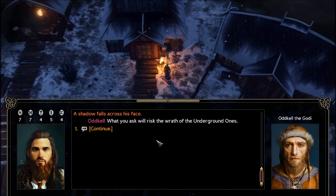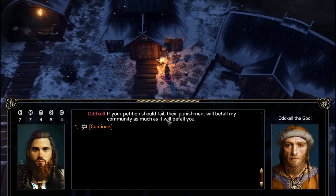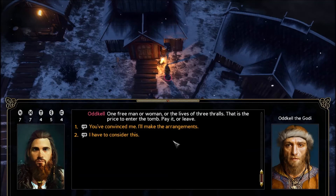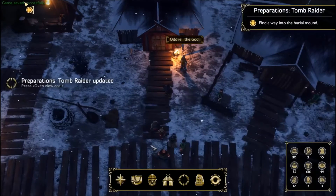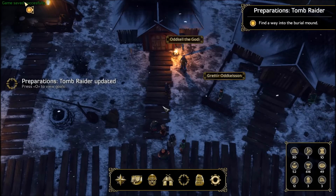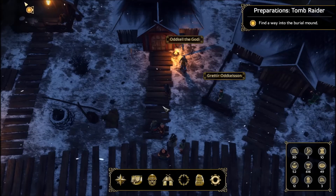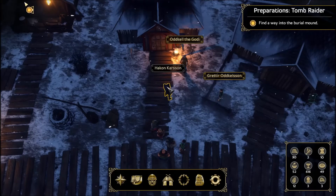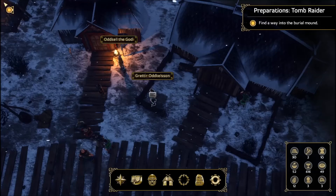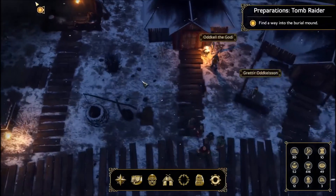We say we can't accept that. He says what we ask will risk the wrath of the Underground Ones — their punishment will befall his community as much as it will befall us. One free man or woman, or the lives of three thralls — that is the price to enter the tomb. We say we'll have to think about it. So we've got three options: sacrifice a free person, sacrifice three thralls, or just go in there without his permission — in which case we're going to have to fight basically the entire village. I'm going to let you guys have some input on this — let me know what you think.